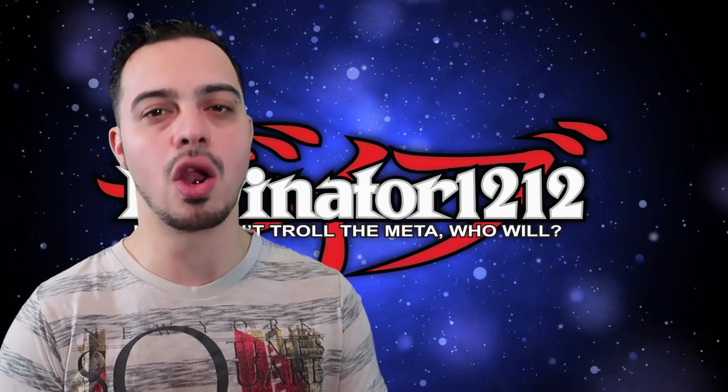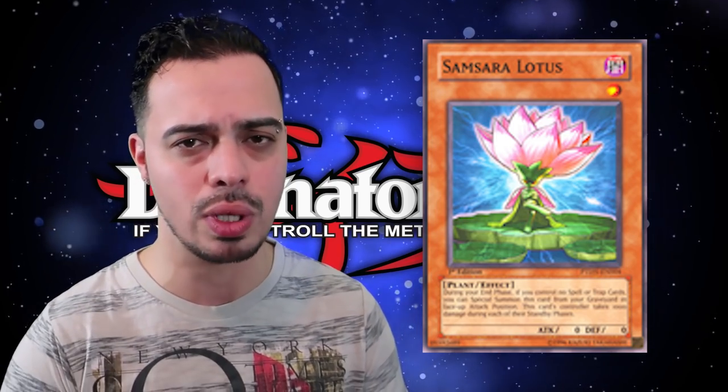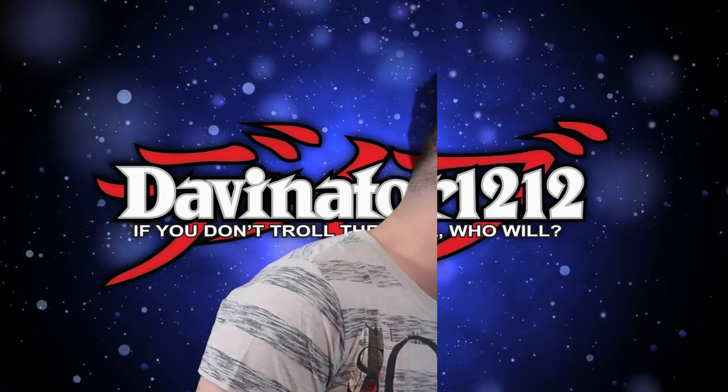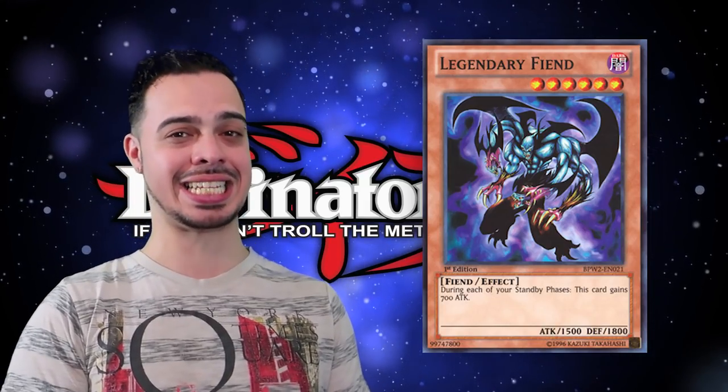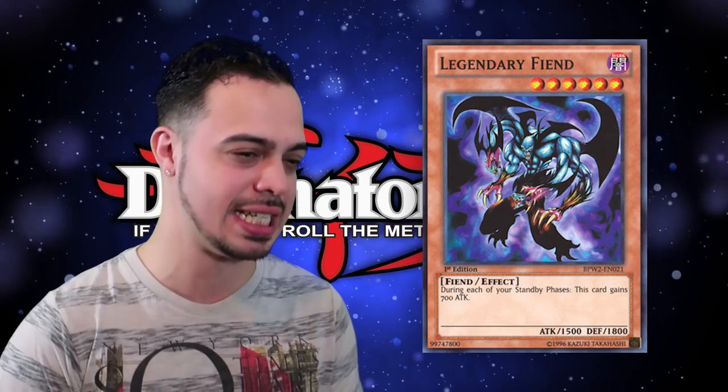Second honorable mention: Samsara Lotus. This card states that if it is in your graveyard during your end phase and you control no spell and trap cards, you can special summon it to your side of the field. The controller takes a thousand damage during their standby phase. The problem right now is you can create an infinite loop with it using Bomber Dragon by summoning it to a zone Bomber Dragon points to, blowing up the field, dealing damage. In our dishonorable mentions we have Legendary Fiend — in the standby phase it permanently gains 700 attack, and it's a level six.